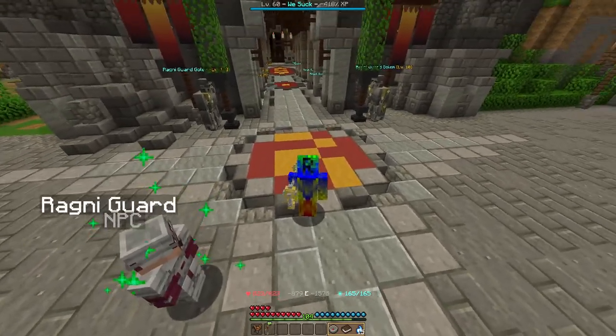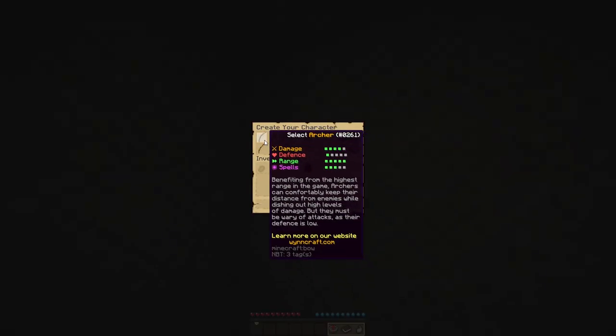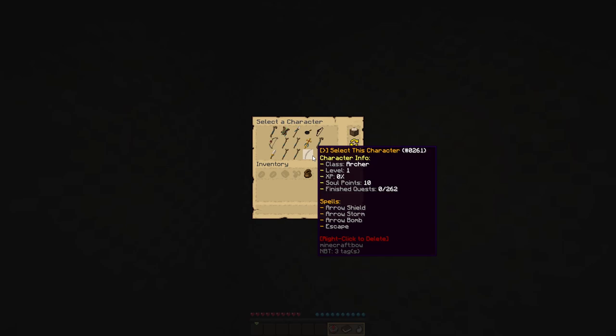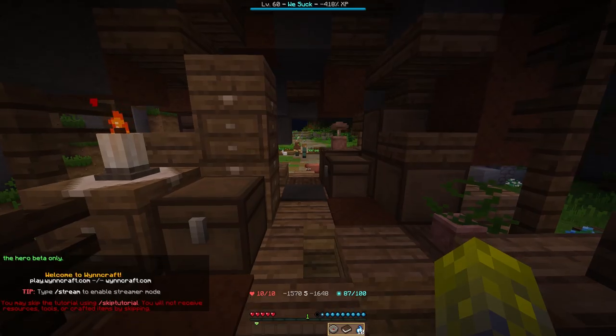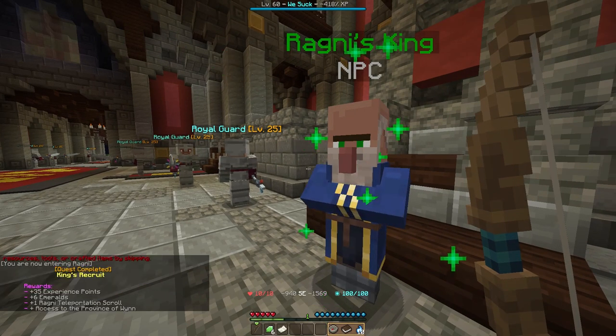In this video we will be exploring the archer class. Once you log into the server, you will be able to create a new character. In this case I will go for an archer and I will start the game. Now you shift through the dialogue. I will skip the tutorial, however if this is your first playthrough, definitely go through it. And I will finish my first quest.